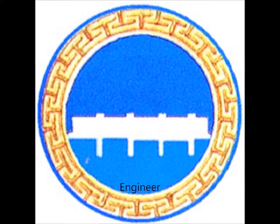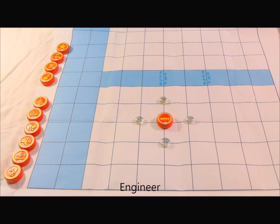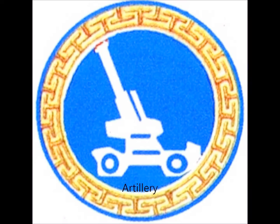The Engineer is shaped like a bridge because it essentially creates a bridge for others to cross. It moves one point. The Engineer is allowed to carry certain heavy pieces over the river — carrying mechanics will be covered after the basic moves.